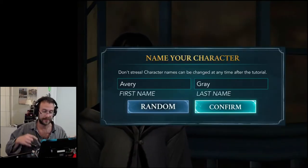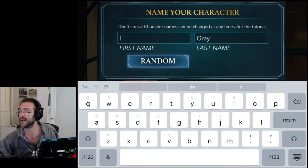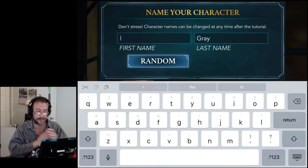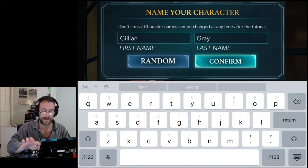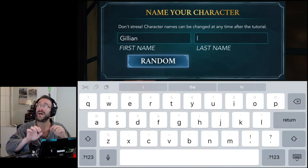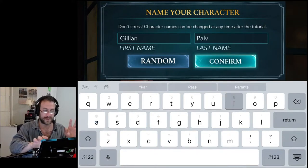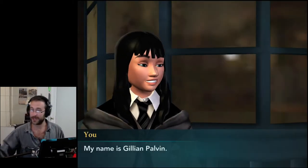I do get to choose a character name. What should I call my character? Anybody have any suggestions? Remember, she is a girl. I'm going to call my character Jillian Palvin. That's my witch's name. You heard it here first.